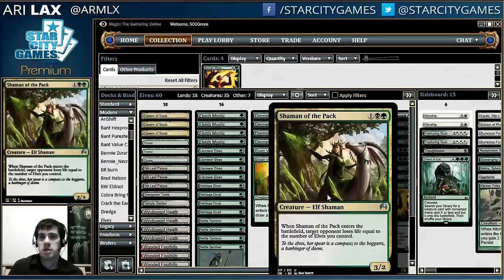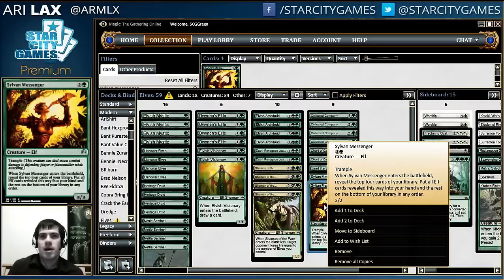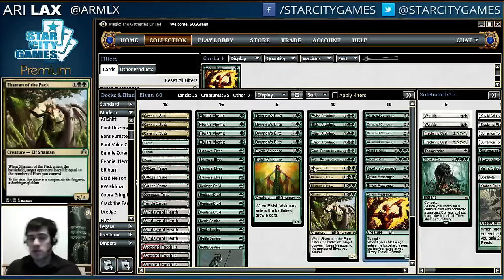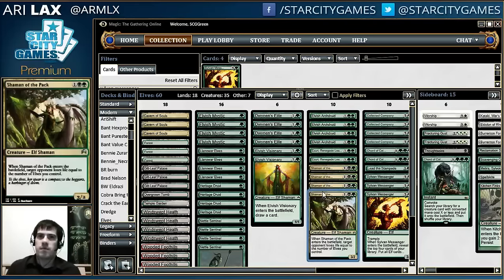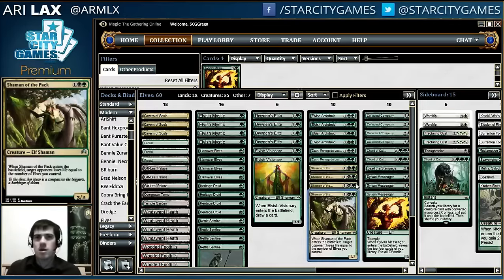I'm trying a Shaman version tonight. There are lists without it that just go big with creatures. This list is under development — the list I originally copied had an Elves Champion, but I'm not sold on that since you already have pump effects and there's not a lot of Forest decks running around. There's a lot more Wastes and Eldrazi Wastes, so the unblockability from Forest Walk isn't super necessary. The Shaman works well on these half beatdown plans.